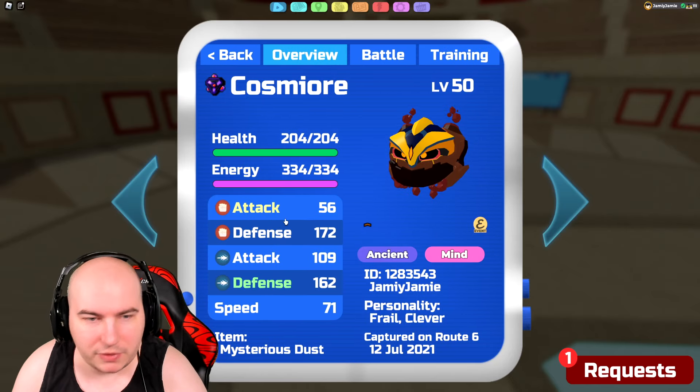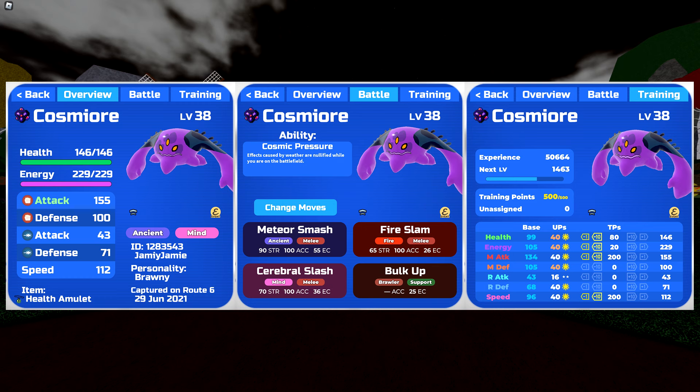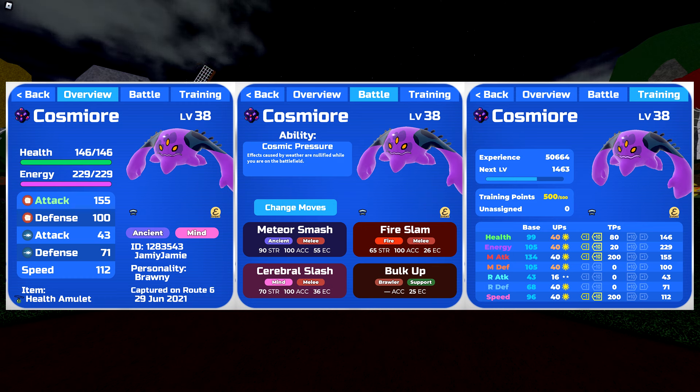Jumping into the sets, let's first go over the Unleashed Cosmere. We're running 200 melee attack TPs with a brawny personality to hit as hard as possible, 200 speed TPs to be as fast as possible, and 20 energy TPs which at level 50 give a grand total of 276 energy — allowing 5 Meteor Smashes, or we can substitute 1 for a mixture of 2 bulk ups and Fire Slams. The 80 health TPs are leftovers. For the held item, I'm running a health amulet, though an essence or shell would also work.